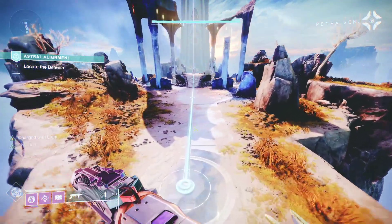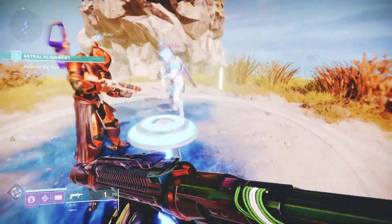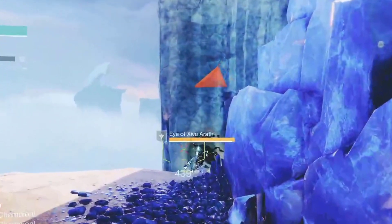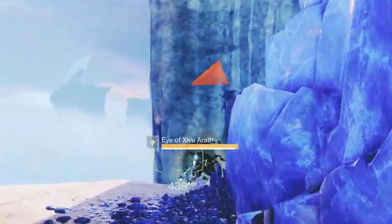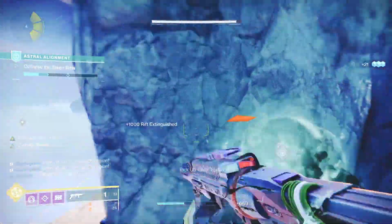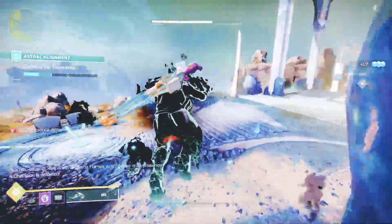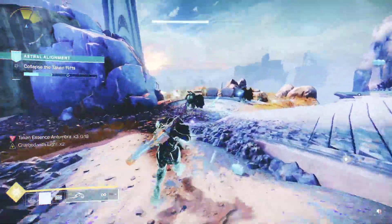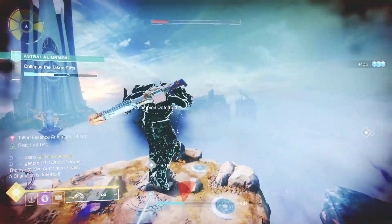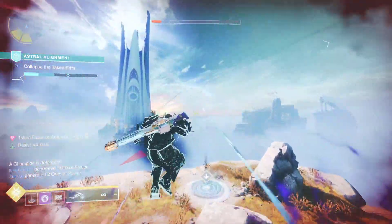Stage 2 takes place in a location called Leeline Palace. The objective on screen will read 'Collapse the Taken Rift.' Start by dropping a rally flag, then locate the beacon to start the activity. Your goal is to look for an orange-bar Taken enemy called Eye of Zevo Araft — similar to the Eye of Riven from the Last Wish raid. Kill that Taken enemy and it will drop a Taken Essence. Pick it up and dunk it into a Taken Rift. You can't miss the rifts because they are all over the place. You can also use the Taken Essence to shoot enemies, but your goal is to dunk it in the Taken Rift.